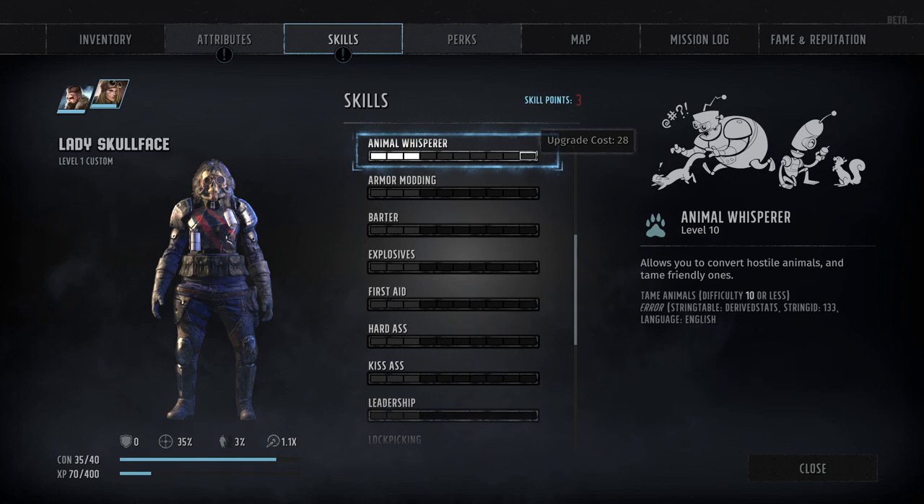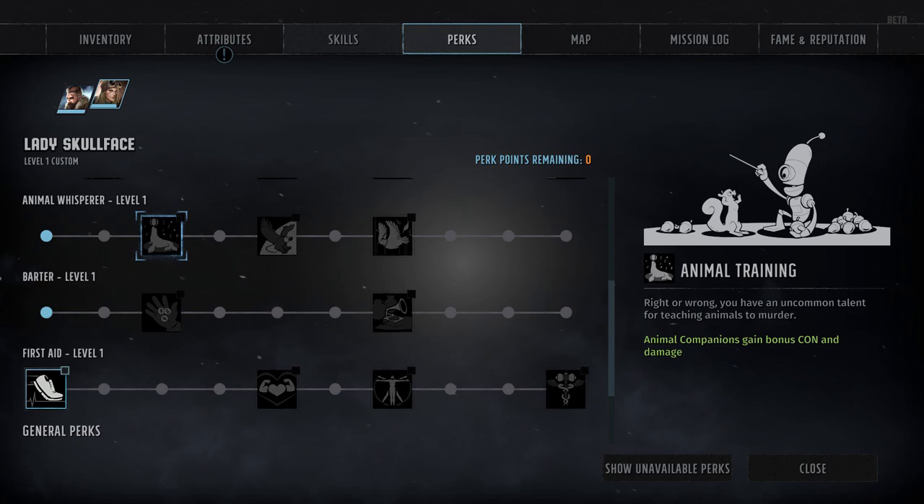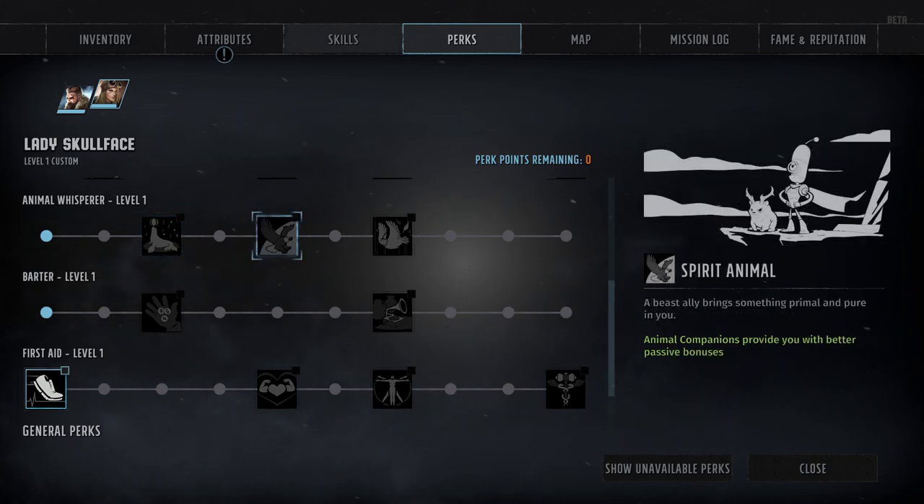There are three perks tied to the Animal Whisperer skill. The first, available at rank 3, is Animal Training, which grants an unspecified passive bonus to your animal companion's con and damage output, making them both tougher and stronger. After that, we've got Spirit Animal at rank 5, which improves the passive bonus that certain animal companions grant you. The exact bonus is unspecified, but this perk will be completely useless if you're reliant on an attack-based companion, since they don't normally grant passive bonuses.